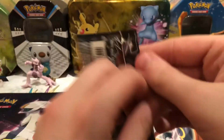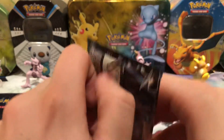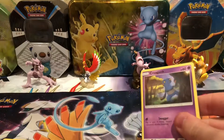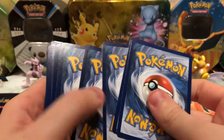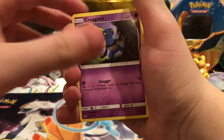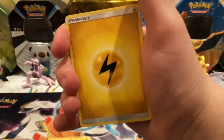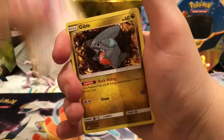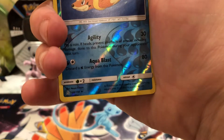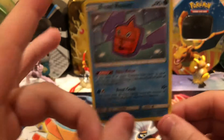Let's see if we get anything good out of the Ultra Prism booster pack, or else the Dollar Tree packs will win. There's a Croagunk, Turtwig, Roselia, Gible, Lightning Energy, Purugly, another Gible, and Grotto. There's a Floatzel which is just an uncommon. And the rare in this pack is a Frost Rotom. That's why I hate Ultra Prism.